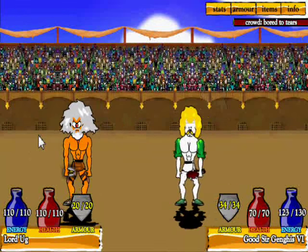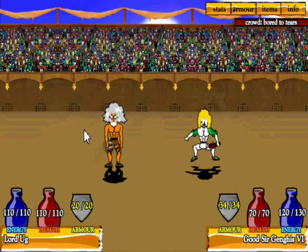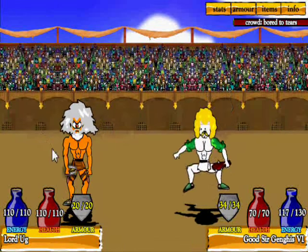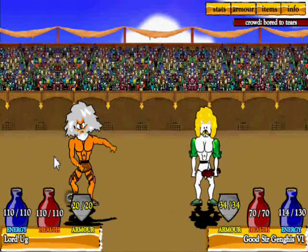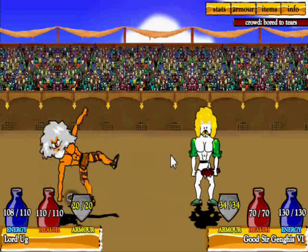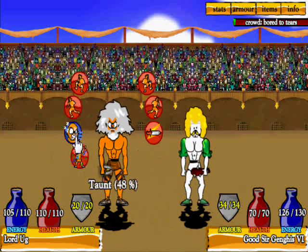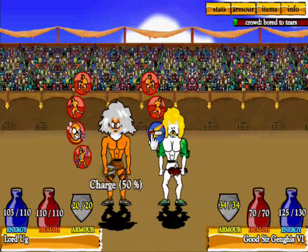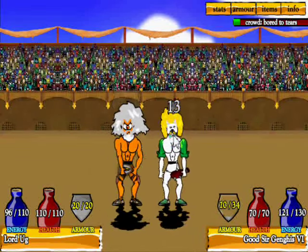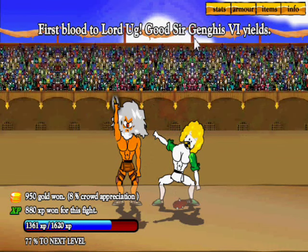Come on, taunt the bastard! Got him — keep taunting. The crowd is bored to tears, but win the crowd! As you can see the meter goes up a bit, though with our low charisma it'll go back down. 11 damage, 13, and wraith damage — it's over for you, good sir Genghis. We've won: eight crowd appreciation and 950 gold.